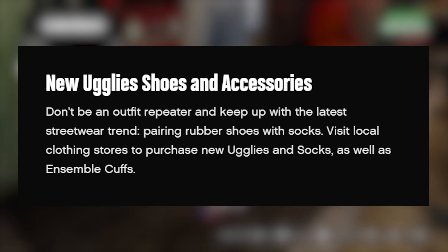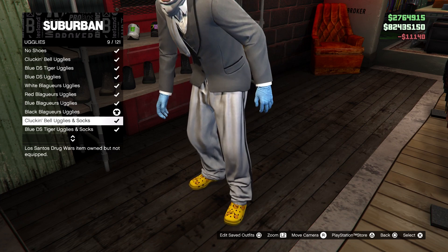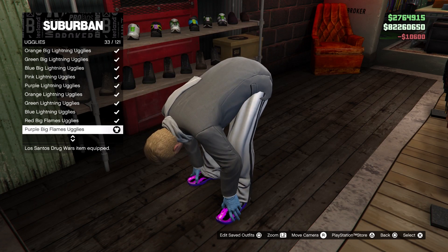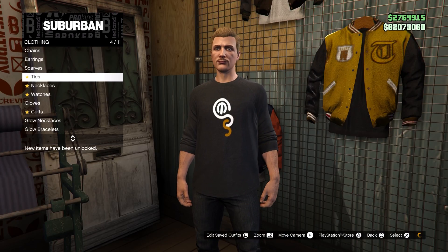If you want to get new clothing items this week, the uglies have been added — well, more variations of the uglies that are already in the game. As you can see, they've got cooler patterns on them. You can also get ones with flames in green, red, purple, and whatever color you want.